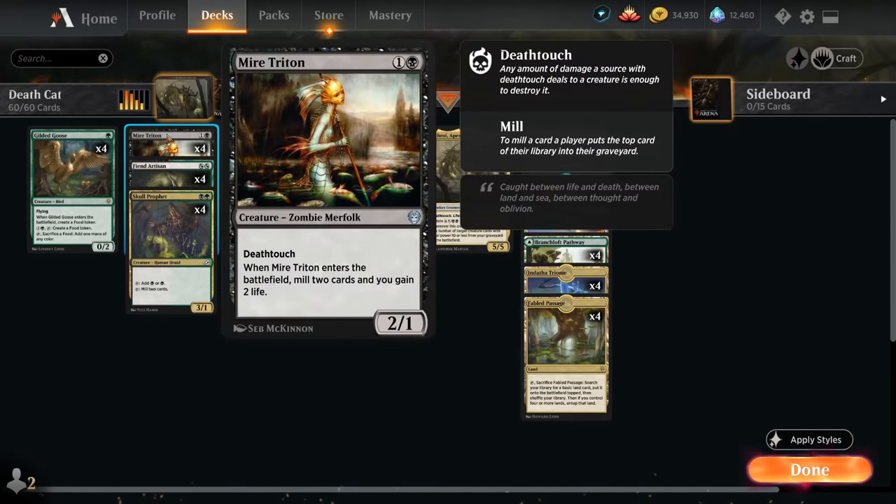At 2 mana we've got a full playset of Merfolk Triton — a 2/1 zombie merfolk with death touch that when it enters the battlefield mills the top 2 cards and gains 2 life. This can help us fill the graveyard for Nathroy.